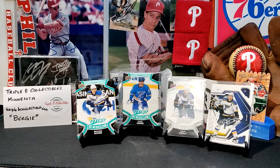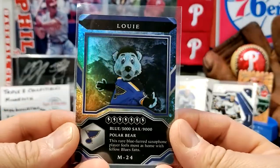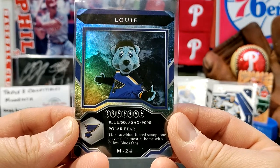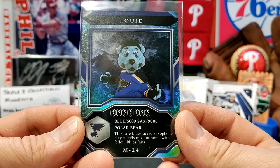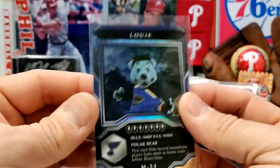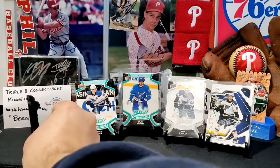For my mascot, I got Louie the polar bear. "This rare blue-furred saxophone player feels most at home with fellow Blues fans." So that is the mascot card that MVP has this year.